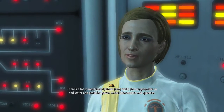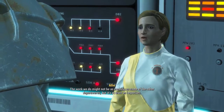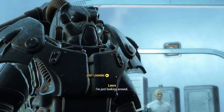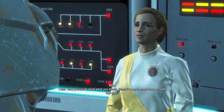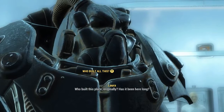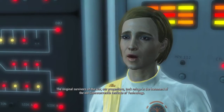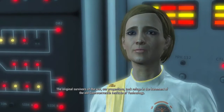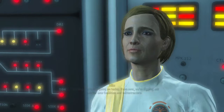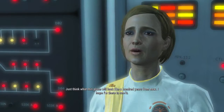We keep the Institute's mechanical and electrical systems running smoothly - we maintain and upgrade all of the systems that make it possible to live and work in a place like this. There's a lot of machinery behind these walls that recycles the air and water and provides power to the laboratories and quarters. Now that you're here and you've spoken to Father, does that mean you're on board? I'm just looking around. Well, please do mind what you touch - sensitive equipment here. Who built all this originally? The construction of the Institute is the work of generations of scientists. The original survivors took refuge in the basement of the old Commonwealth Institute of Technology, and their sons and daughters dug deeper and built increasingly sophisticated habitats and laboratories.